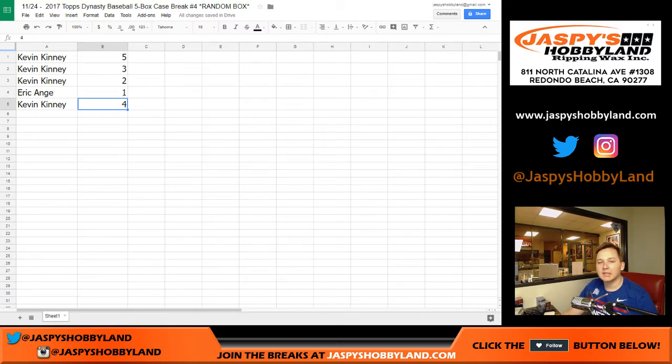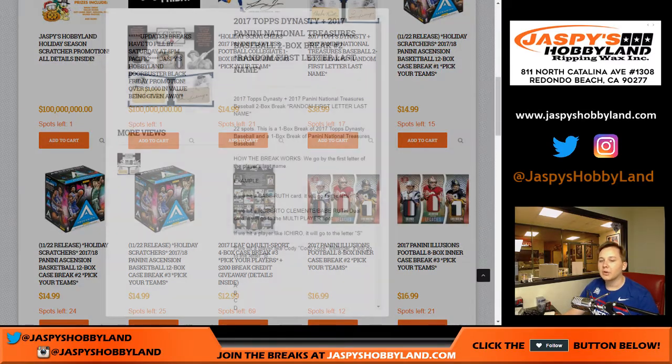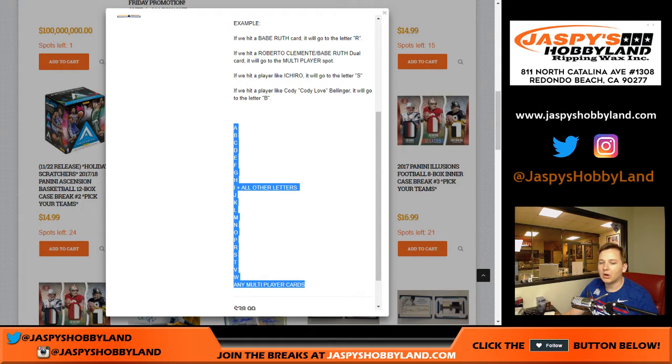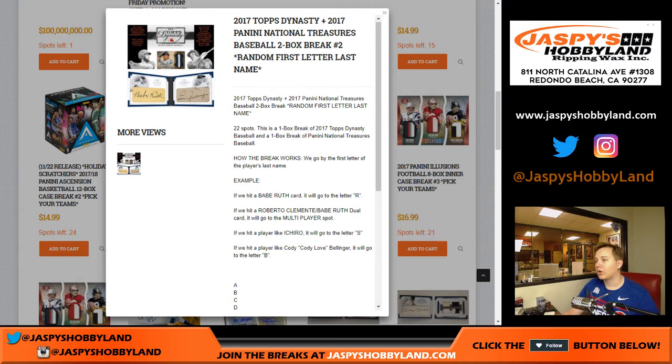What's up Sam? You bought a spot in the Dynasty NT break and you're not really sure what you bought into. So yeah, that one is a little confusing at first. How this one works is we randomize everyone's name who bought in. So once it sells out, we put everyone's name into the randomizer, then we put all these letters in there. So let's say you get letter R — we pull a Babe Ruth card, starting with letter R, his last name, that would go to you. So any R's you would get. Let's say if you got letter S, any S's you'd get, so on and so forth.